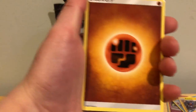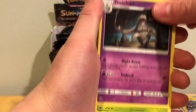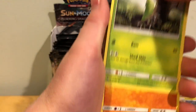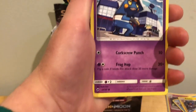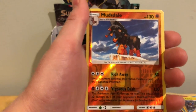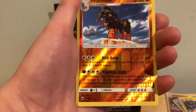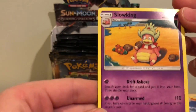So first I got a Fighting Energy, Noctowl, Dusclops, Metapod, Crabrawler, Meowth, Stufful, Pansage, Croagunk, Reverse Holo Rare Mudsdale — that looks cool — and a Slowking non-Holo Rare.